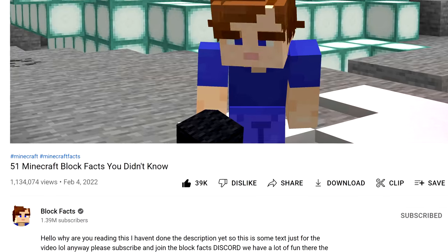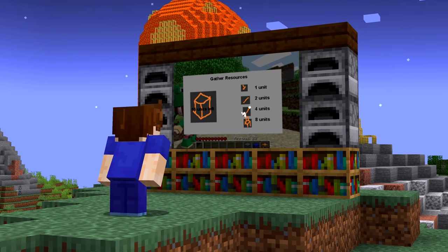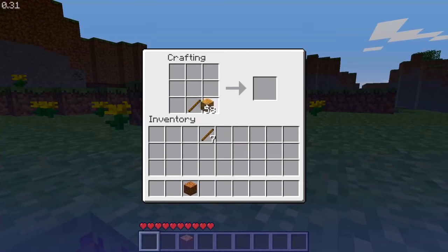Number forty-eight: the crafting table originally wasn't a block. Mojang's first ever mock-up of the crafting menu is almost unrecognisable, with 3D girls casually in the background. Eventually, hitting B on your keyboard would bring up the menu, and the only recipe at that point turned apples into arrows.